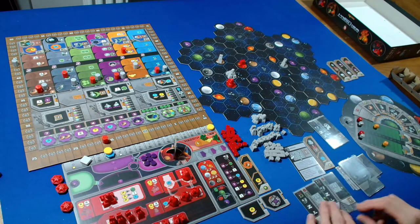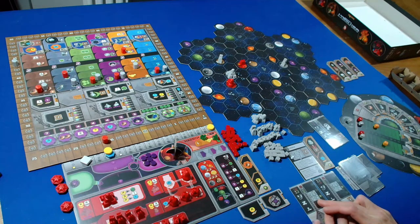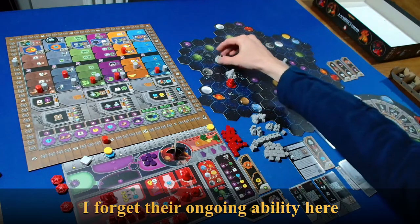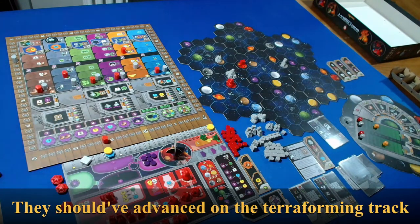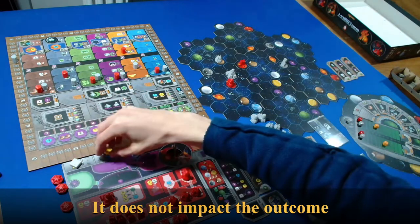The Automa is upgrading again. They're looking for a research lab to upgrade into an academy, but they don't have any. So they're looking for a trading station closest to us to upgrade into a research lab. Unfortunately we can't cycle anymore. They get one point.